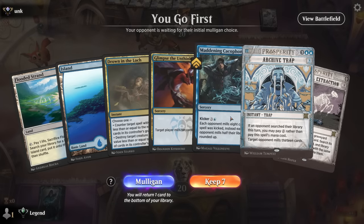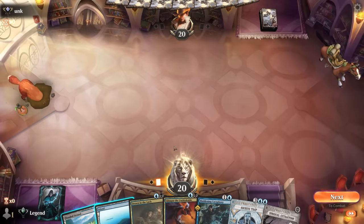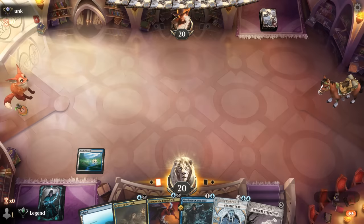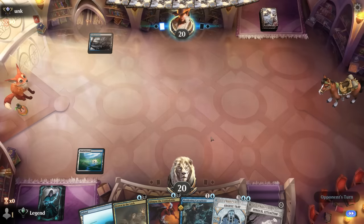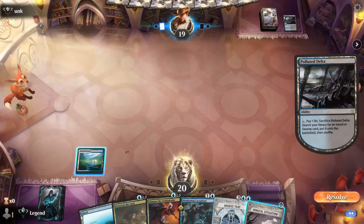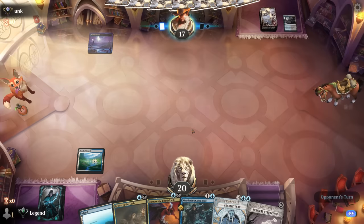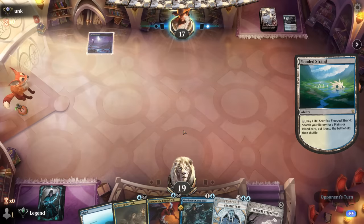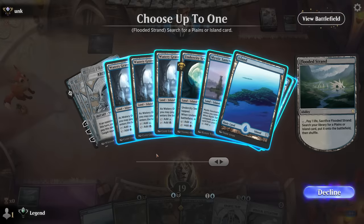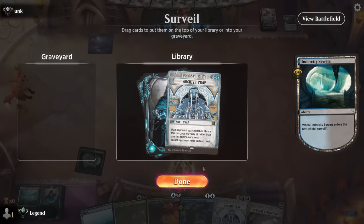We're on the play with a solid hand — good mix of interaction and mill effects. Turn one fetchland pass, plan to get Sewers. Opponent with their own fetchland, which enabled Archive Trap. Then we can maybe Surgical afterwards. Another Archive Trap in hand — they'll likely search their library again, so I'll keep it. Have to cast Glimpse while I can; hope they don't have a Spell Pierce.